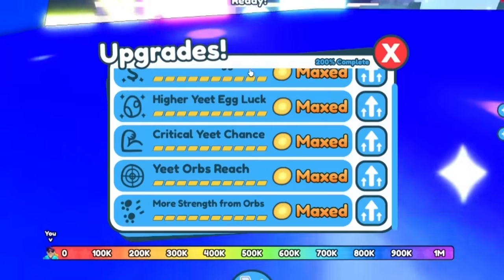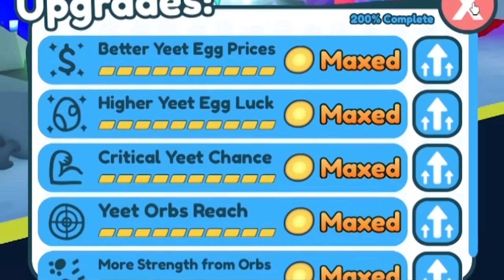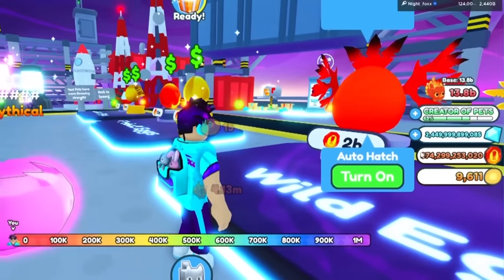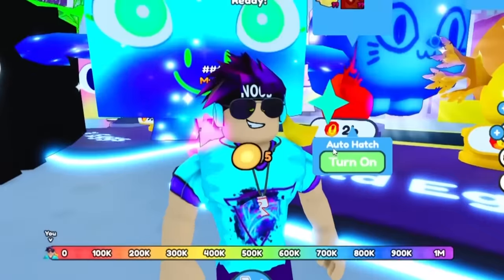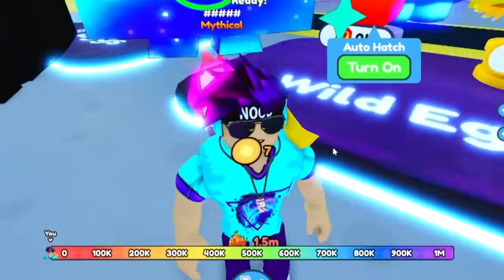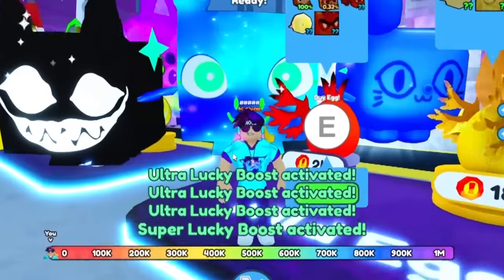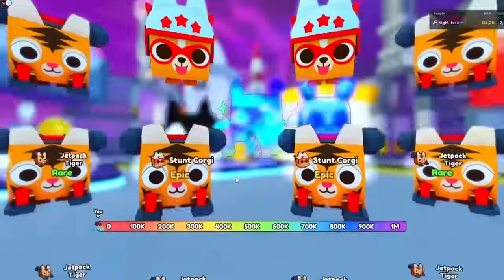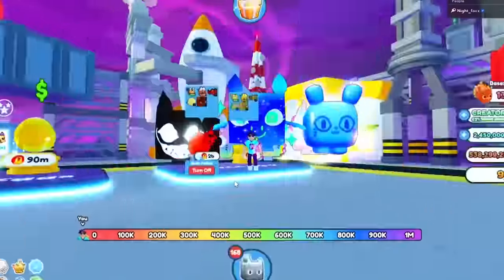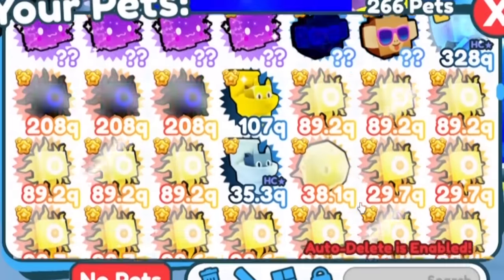It's going to cost me 2 billion to hatch this pet, even though I've literally maxed out everything already, so I should be getting the best yeet egg prices possible. I'm going to go ahead and spend all of my 875 billion. I'll throw on my lucks and pray to the yeet gods. All right, here we go. I got absolutely nothing — I didn't get any good pets out of that.